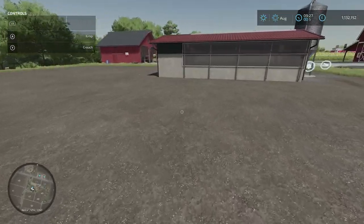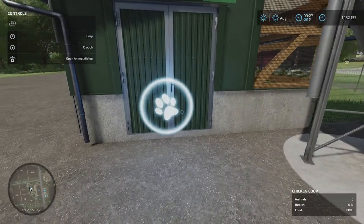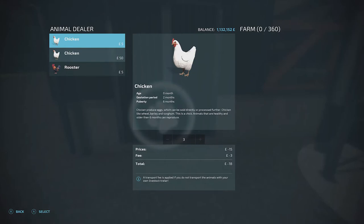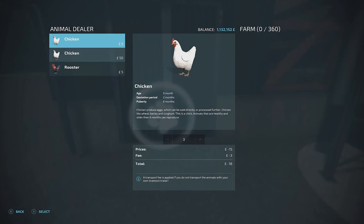Press X to get off the tractor and come over to the chicken coop. Press down on the left stick to open the animal dialogue. There are two different types of chickens: six-month-old chickens that are ready to breed — as long as there's a rooster in there you should start adding more chickens over time — but they're ten times the cost. The younger cheaper ones take a while to grow. You can get a mix of them.